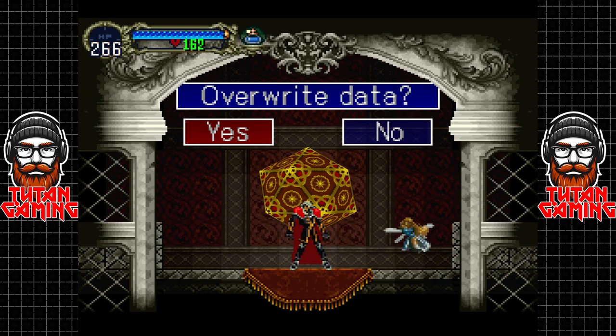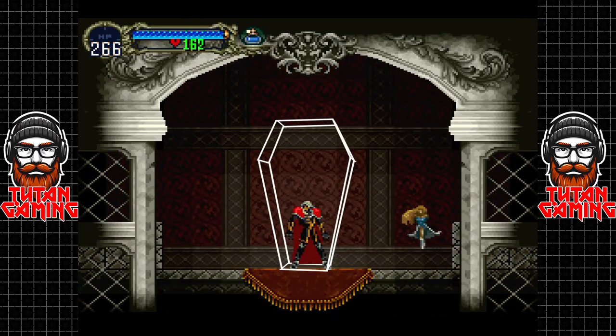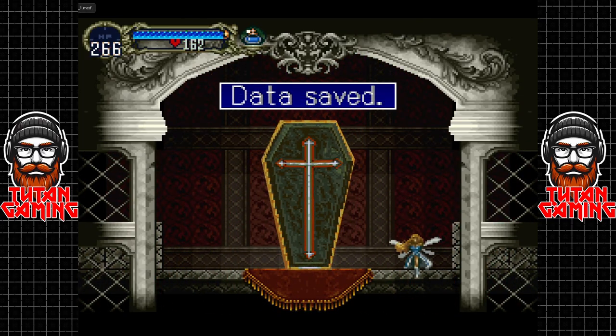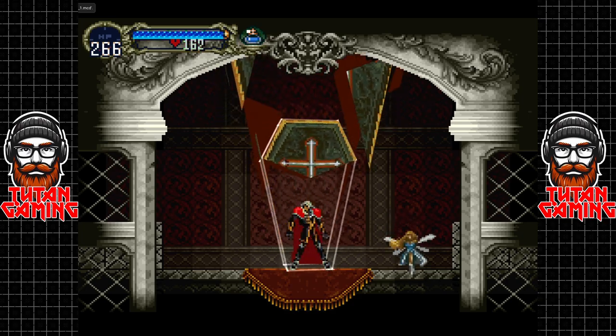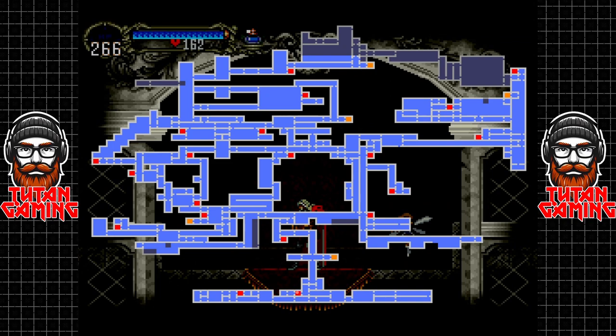Anyway guys, I'm going to save the game there. Thank you very much for watching. When we come back, I'm not entirely sure - the next item we need to get is all the way north, up in the top left - that one corridor we haven't explored yet. We've got a few other little bits and pieces to look at before we get that far, so we'll see. I'll figure it out - anyway thanks for watching guys, and as always, till next time.